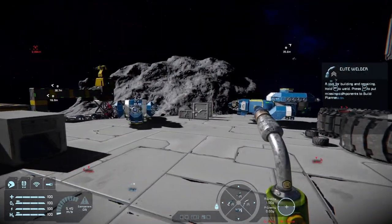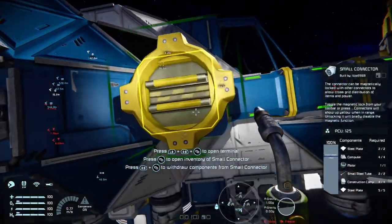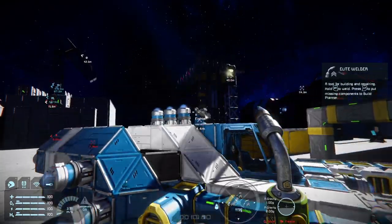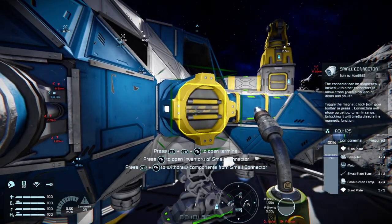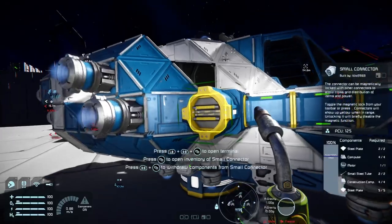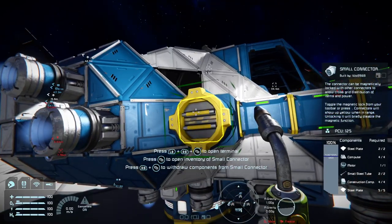Another addition: say hello to the small connector. It was once a small grid ejector, but it now functions exactly like a connector. Small grids can dock with small grids without any issues, and it can still function as an ejector — so you can still use it to toss out stone or whatever you want to use the ejector part of the grid for.